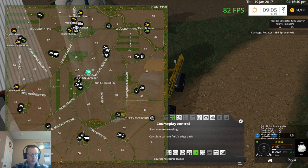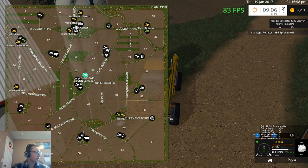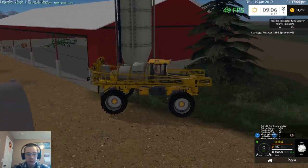Field 30 will be in sorghum, field 31 will be soybeans, 35 will be rye, 37 will be sunflowers, and 39 will be oats. Fields 30 and 31 will be planted with the six-row planter, and the rest of the fields will all be with the drill.